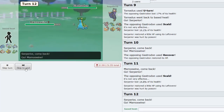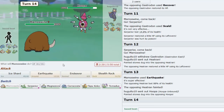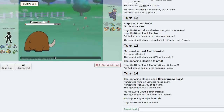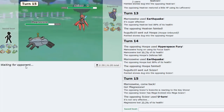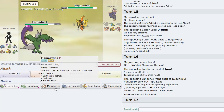I U-turn out going to Serperior, double to Mamoswine again. Earthquake - goodbye Heatran! Serperior clicks Leaf Storm. Hoopa Unbound comes out - I think Mamoswine is a problem for him. I Earthquake using my sash to knock this threat out of the way. I go Magnezone as he U-turns. Good play, solid play. I go Tornadus as he U-turns again.